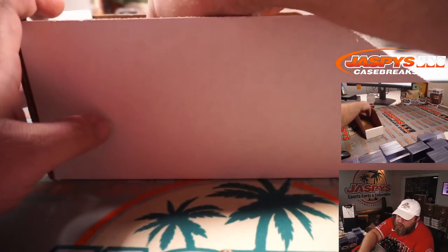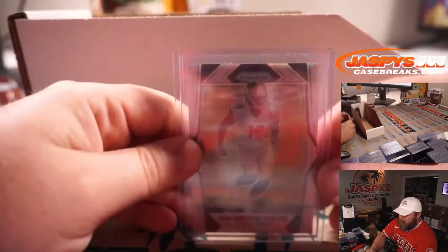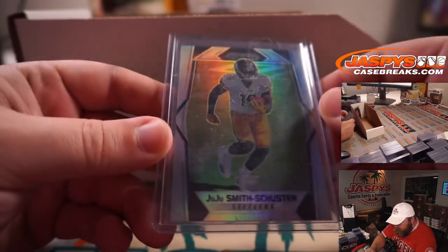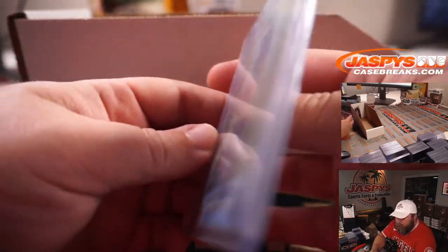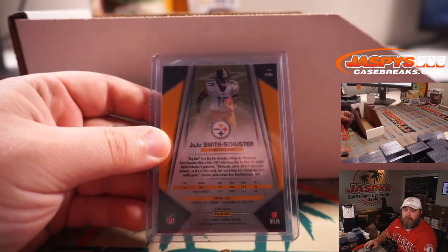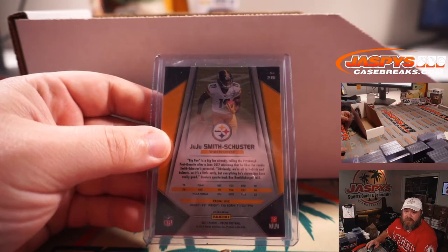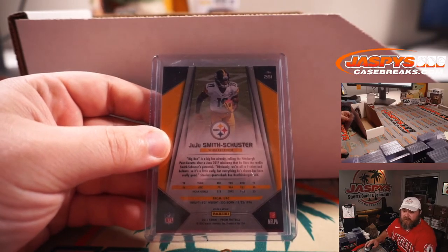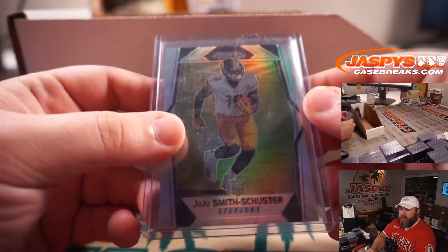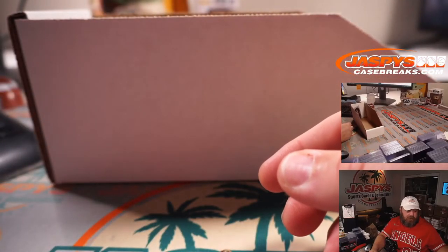I've got two more — JuJu Smith-Schuster, Prism Rookie for the Steelers. That one was sideways in the box. Steelers — John Gotti again. You got a Chase Claypool Prism Rookie Auto earlier, now you got that JuJu Smith-Schuster.